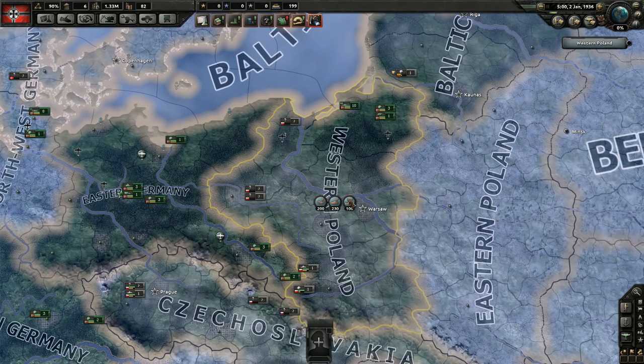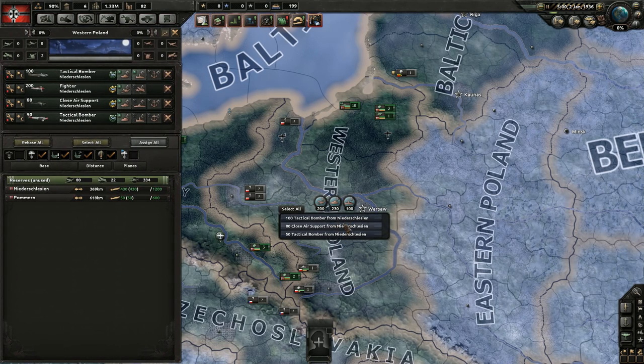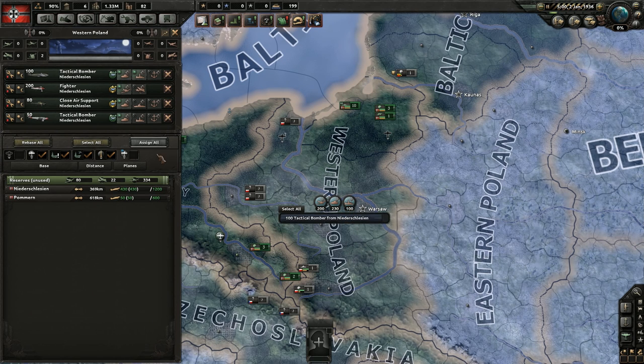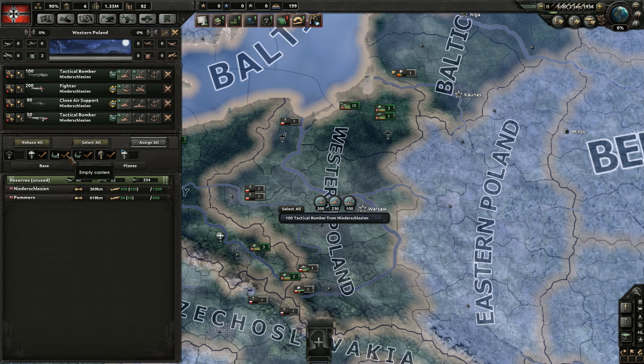You can select multiple missions, but that makes planes less efficient since they're splitting focus. Sometimes it's useful to combine port strike and naval strike on naval bombers if you don't know whether enemy ships are in port or out at sea. We'll assign missions now: strategic bombing, close air support, close air support, and air superiority. You can see how many planes are doing each mission, and clicking on them shows which specific air wings are performing that mission.